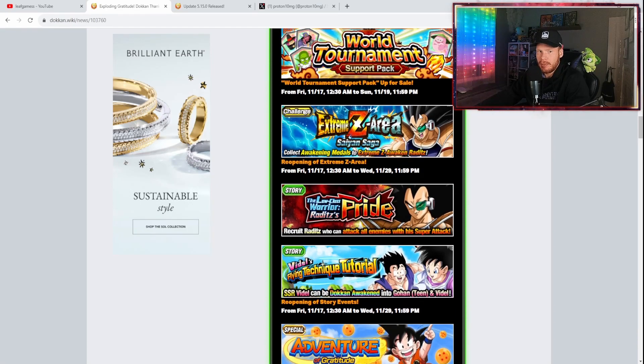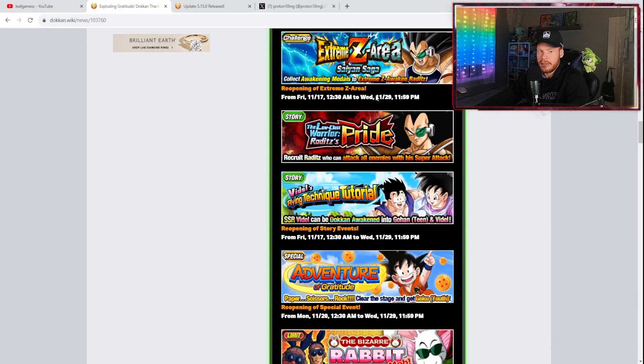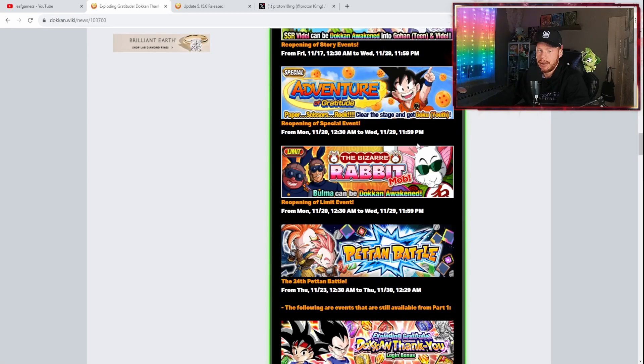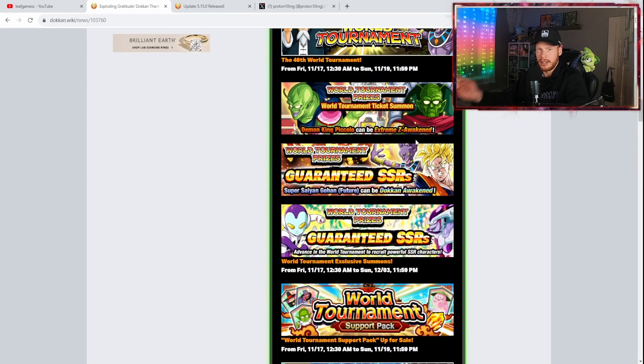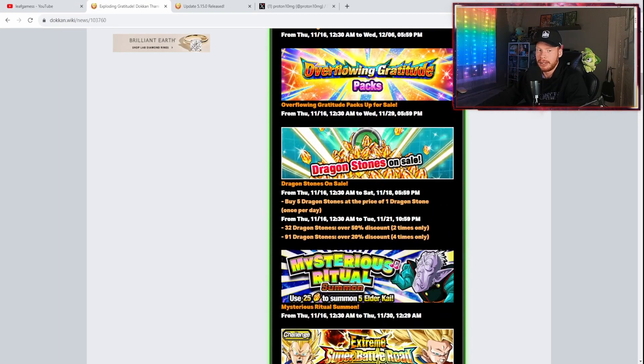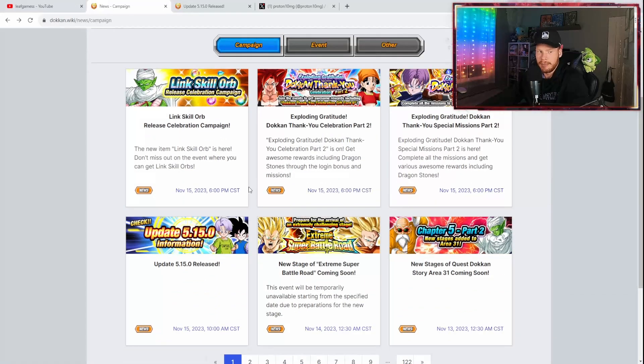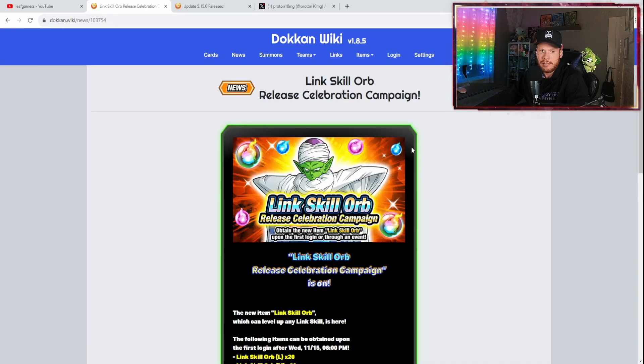Some easy stages return for Raditz and World Tournament support. A bunch of old events are also returning, including the Prunga Dragon Ball Campaign. If you want a guide video on how to get the Prunga Dragon Balls, let me know in the comments. Quick tip: go to Menu > Shenron and click on a Dragon Ball you're missing — it gives you a hint on how to get it.